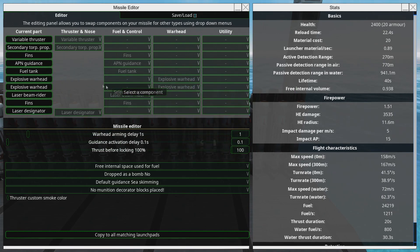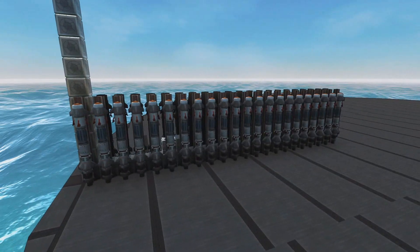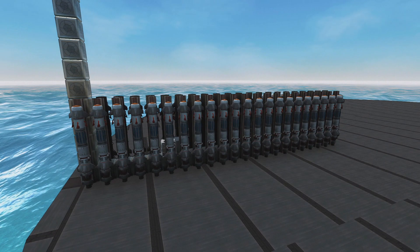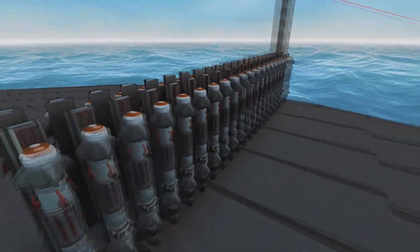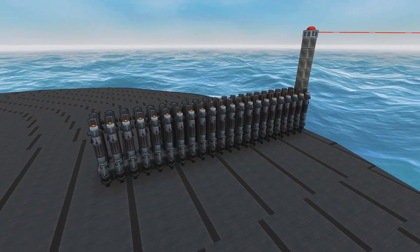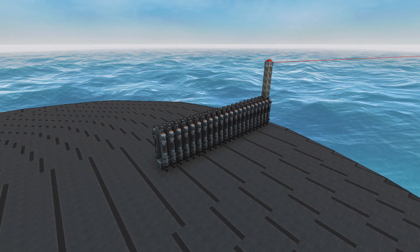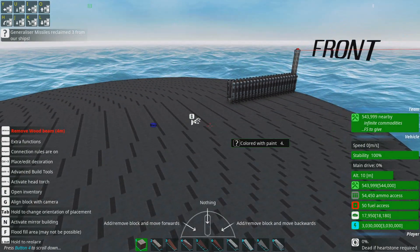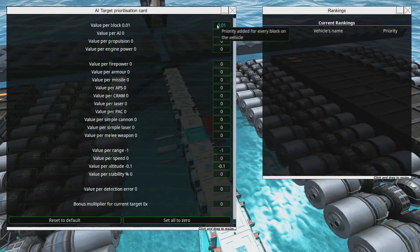These are basically mostly torpedoes that can hit air targets — it's best to think of them like that. On one side we have explosive warheads, on the other side we have EMP. You can mix and match them on the same missile. For this setup we've gone big explosion and big EMP jolt, and it works jolly well. These are just fun because they're general purpose — they can hit stuff above the water, below the water, and because they're controlled and aimed by the AI, they're not fire and forget.